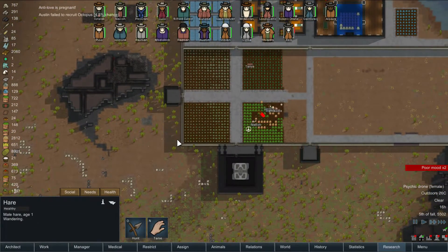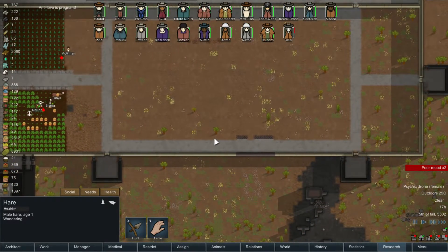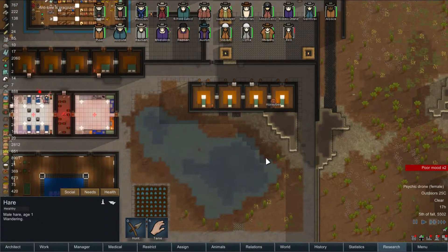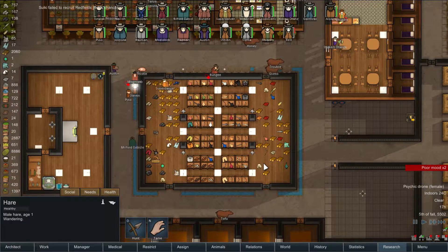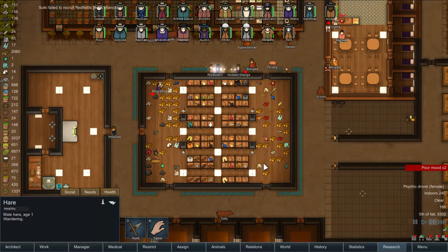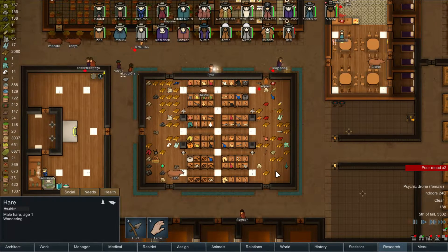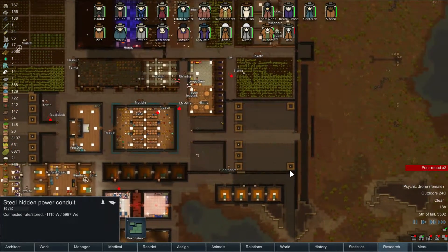Smelting metal slag. Andilove is pregnant - good for Andilove. Looks like that is getting very nicely done. Alright, that's done. Let's build some road.